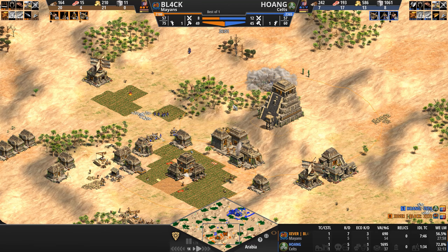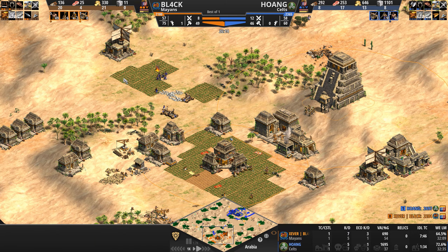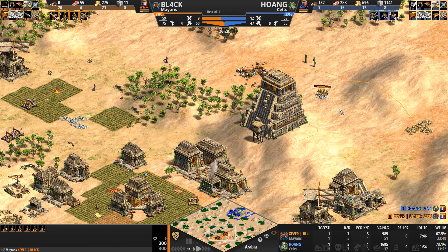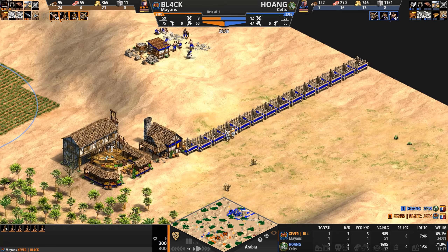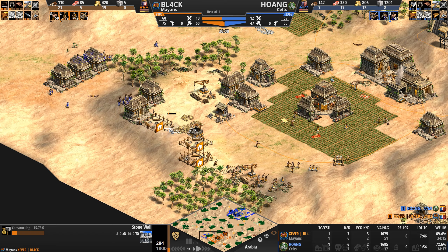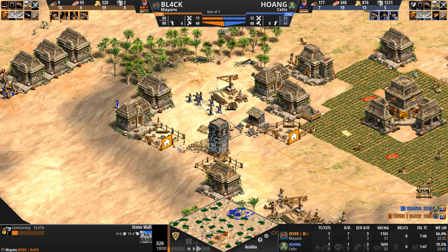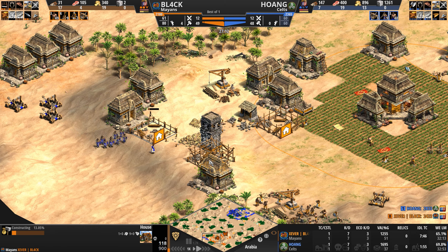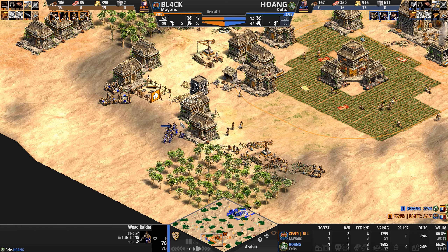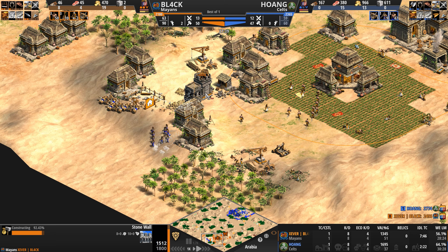Try though he might — elephant lame, villager kill, scout destruction with the eagle, catching the siege workshop — at the end of the day three mangonels are jutting down the center of BL4CK's base. The eagles try to counter-attack, moving pretty quickly for an archer unit. BL4CK uses houses and stone walls but misses a wall off here. The Mayan walls are 50% off — and now a stone wall goes up as a villager is picked off mid-construction.